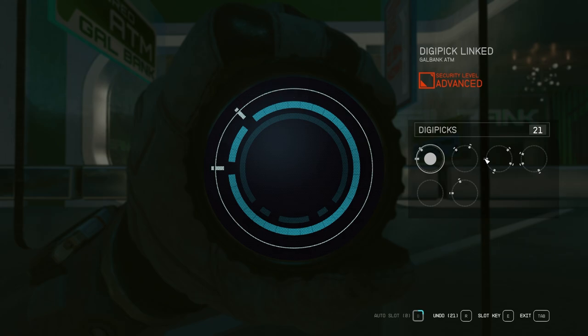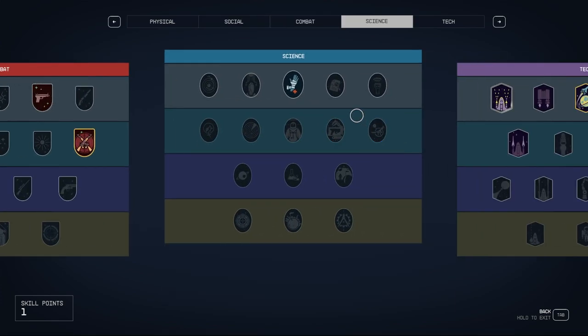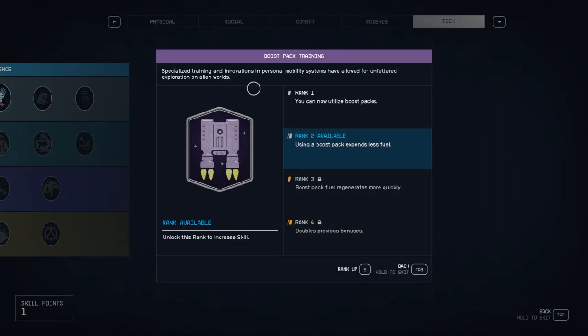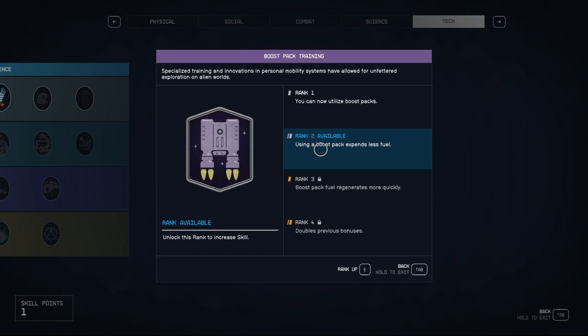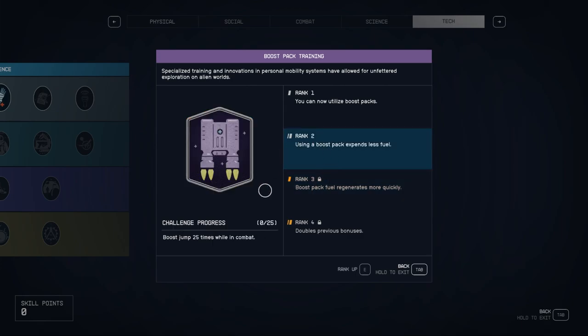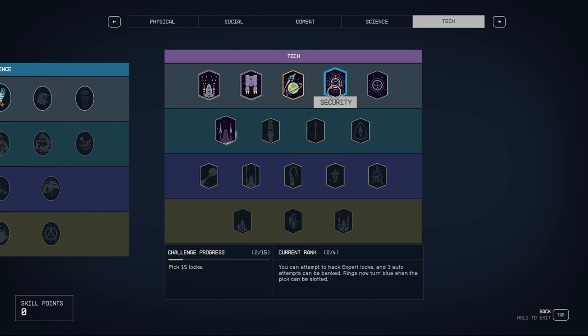Skills are the lifeblood of your character's development. Remember, you need to level them up through challenges. While there are numerous skills to explore, a few stand out for early consideration: stealth, boost pack training, piloting, security, and targeting control systems. But don't forget the joys of experimentation — I had a blast with the dueling skill, which led me to a secret outpost and legendary armor on my first playthrough. Something to note: each skill requires you to have the base skill unlocked first, then you can slowly work toward the next rank, since each level has specific challenges. Once you know which skills you want, you'll understand the challenges needed to unlock the next rank.